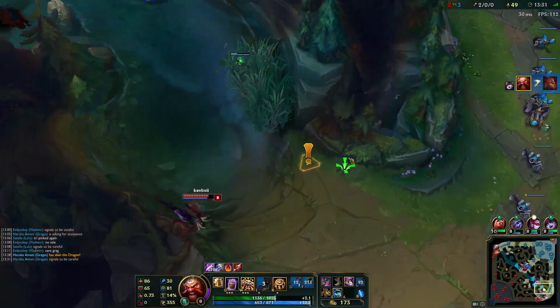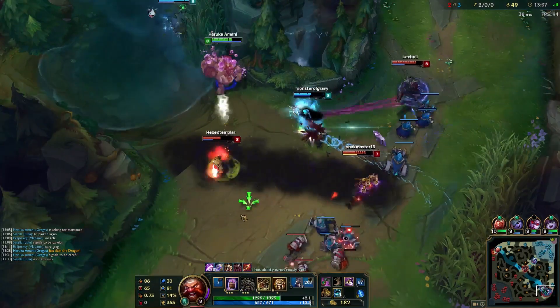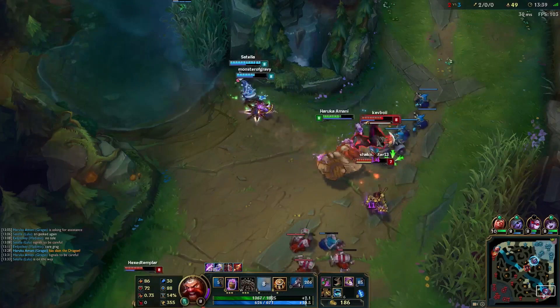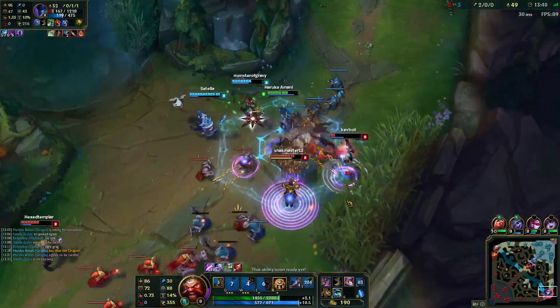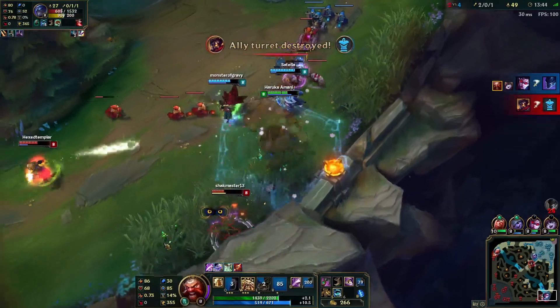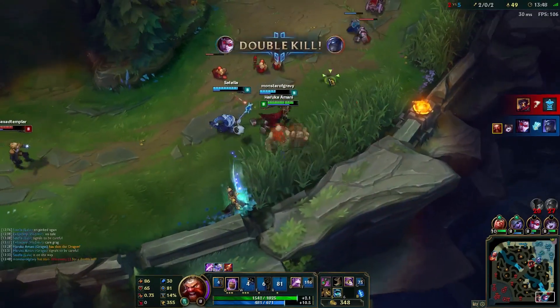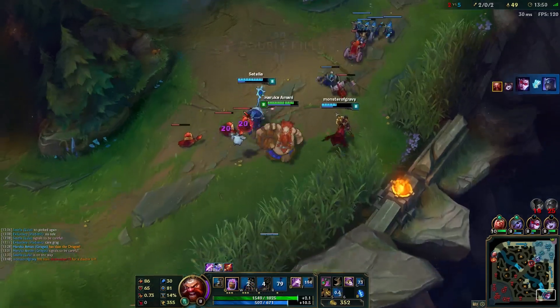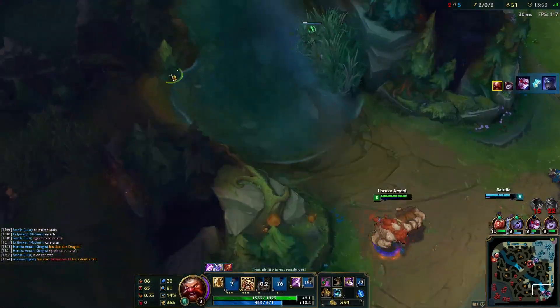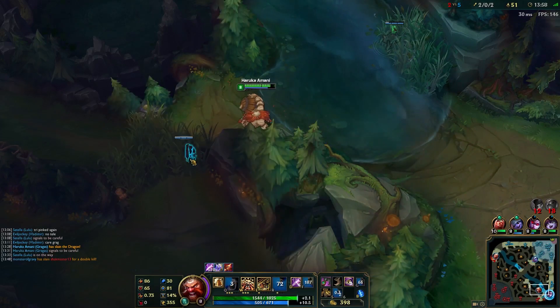Can we go for anything here? I'm going for Nocturne — he's dead. Now we should be able to pick up Shen. He's just going to get CC'd down here. He used his taunt and it almost saved him, but luckily it didn't. Two kills for us there, and Dragon. Good stuff.